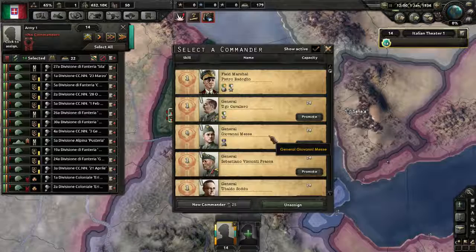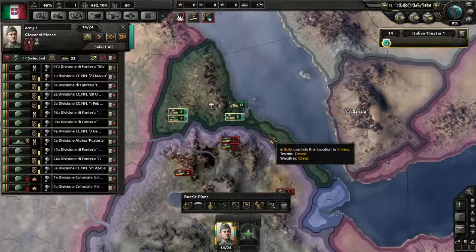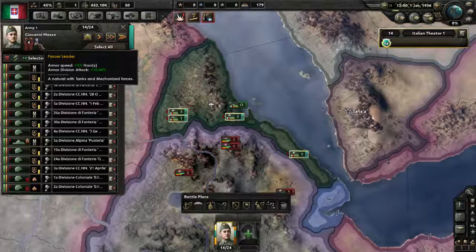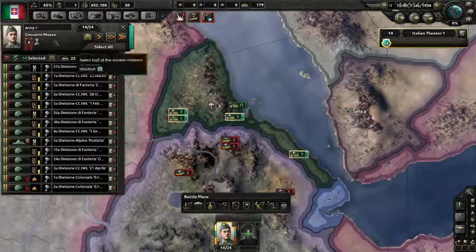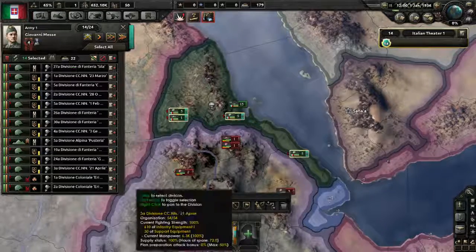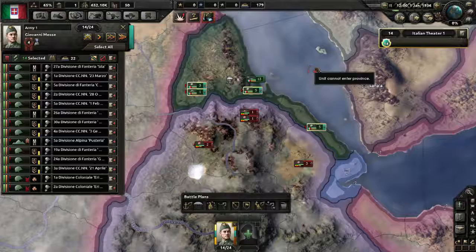For now we're going to grab the general. This level 4 general is perfect — he's relatively well skilled, has a trait useful if you're using a lot of armor, and we now have him in charge. If you hover over this number, skill 4 shows what this guy gives — in this case every skill level gives plus 5 percent attack and defense.